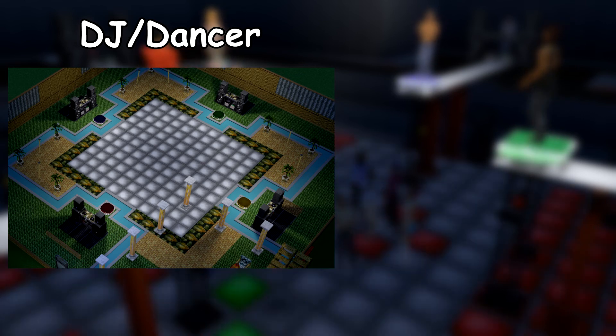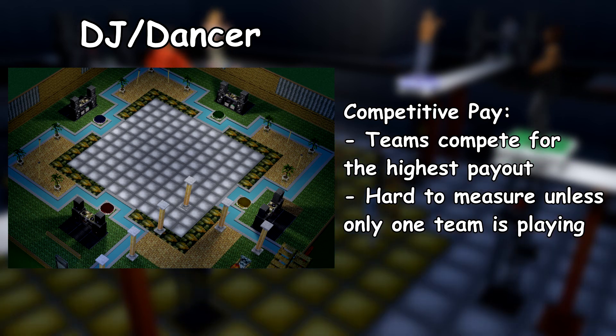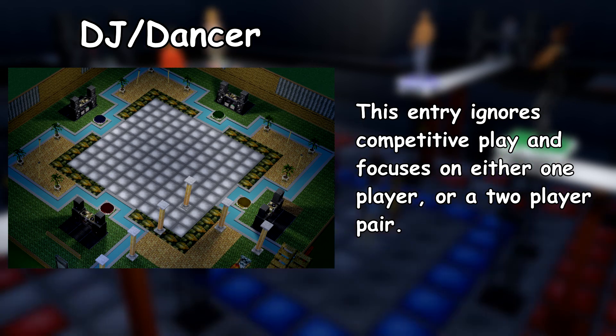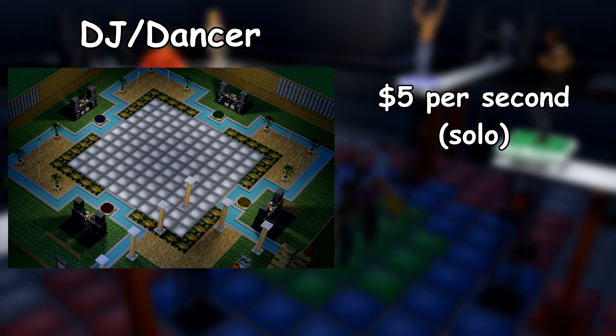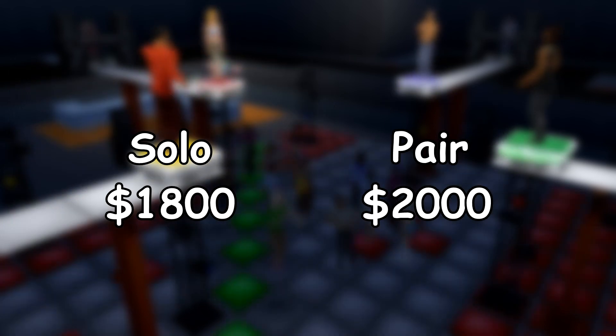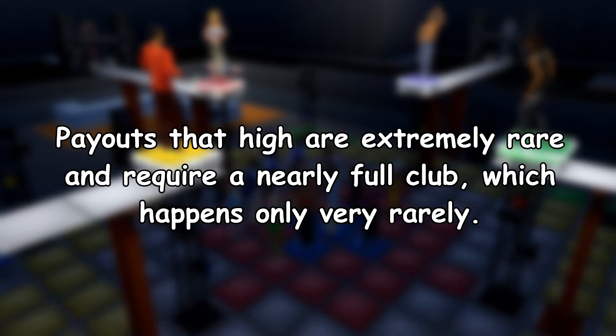The other two jobs are hard to compare. DJ and Dancer are two jobs that work in tandem. This is the only competitively paying job, so the numbers are pretty hard to judge and fluctuate wildly. This entry measures both the solo experience and a single DJ-dancer pair playing together with nobody else at work. The solo pay is around 5 simoleons per second, and a pair will fetch around 5.5, assuming an average pay of 1,800 and 2,000 respectively. This pay is reasonably consistent, but I have seen rounds with a nearly full club where a pair gets 6,000–7,000 per round, which would bring this number to around 18 simoleons per second. That being said, that high of a payment isn't consistent, and getting payouts that high is incredibly rare.